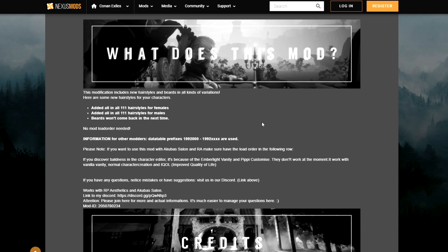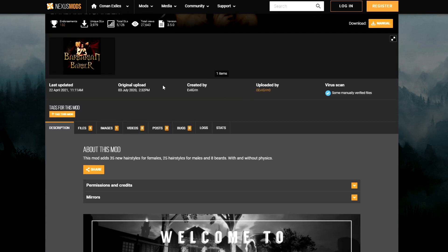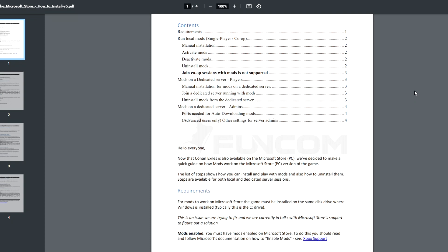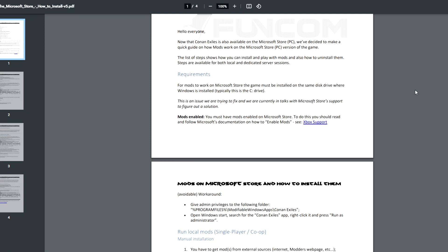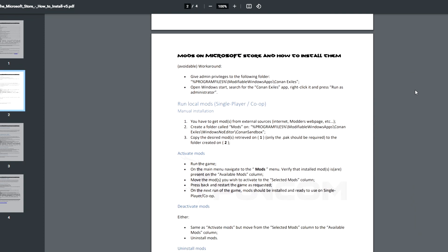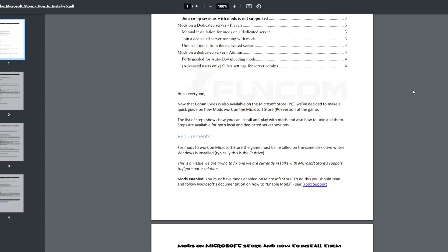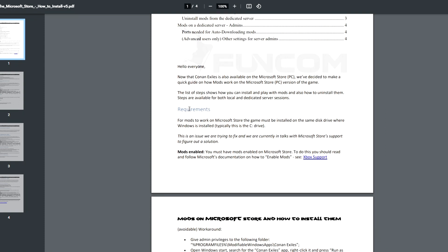So you'd download a mod from there and pop it into your files, but how do you go about that on a different platform if you've never done it before? I managed to get my hands on a copy of a helpful PDF that will help show you what to do and walk through some interesting things they've included — including a requirements note that I really hope they change.